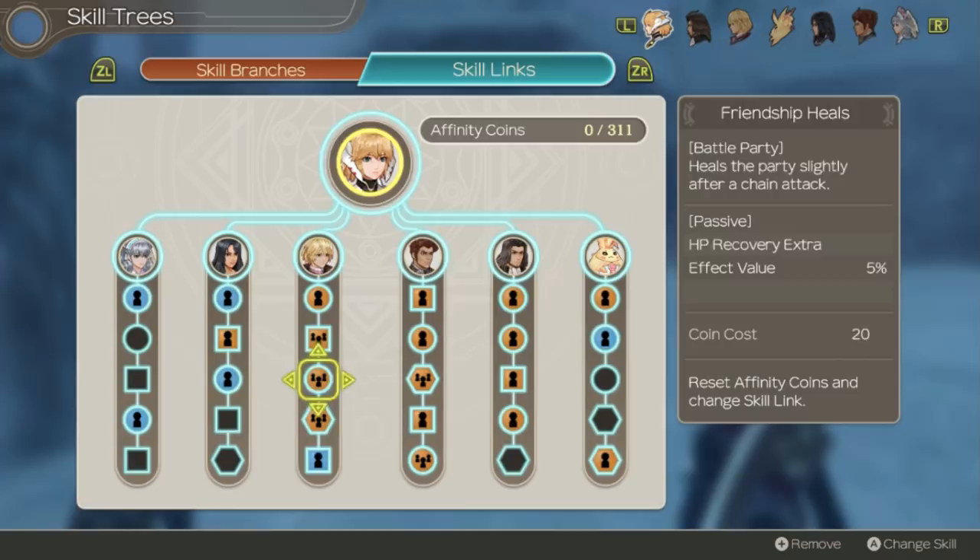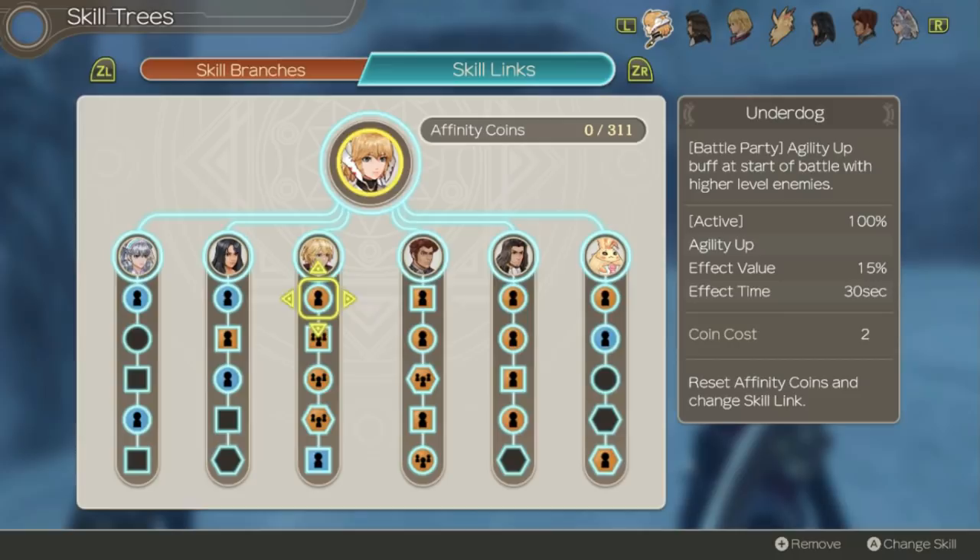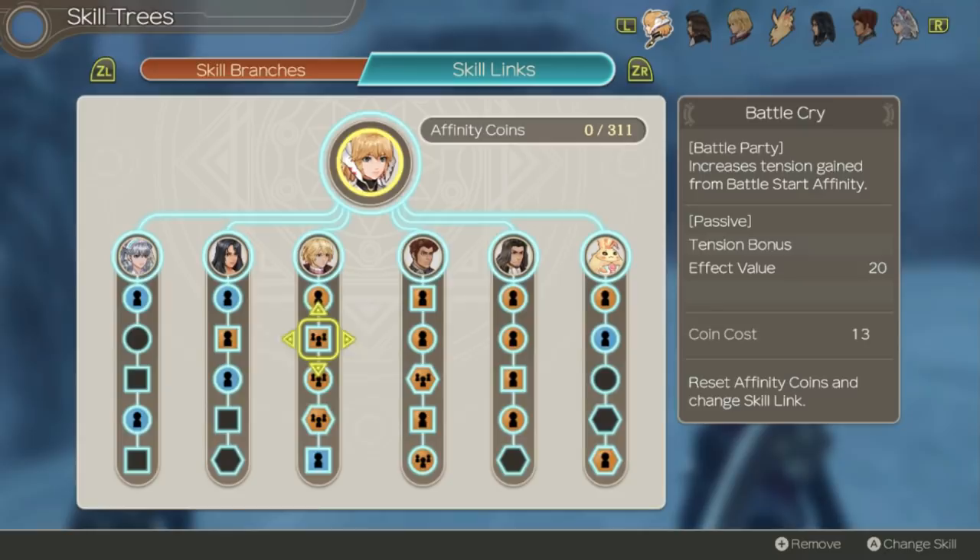Agility Up buff at the start of battle against higher level enemies is always useful because we just like having extra agility on everyone we can. Increased Tension — Fiora gets a lot out of having max tension because of Final Cross and everything like that, so getting her closer to max tension is always going to be useful. Friendship Heals will heal the party after using a chain attack. Fiora gets the party meter up really fast and is going to be chain attacking pretty frequently, so this is going to help you restore your HP without needing a dedicated healer. There's another ability on Rein that does the same thing which I also have linked.